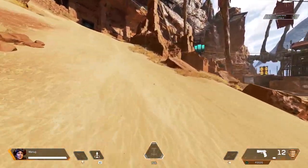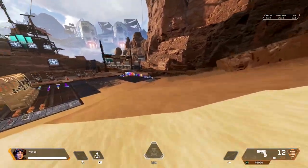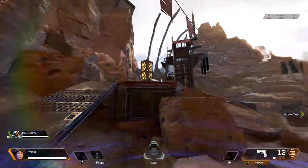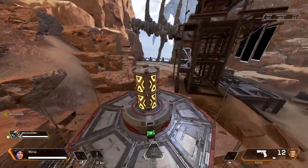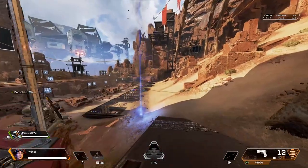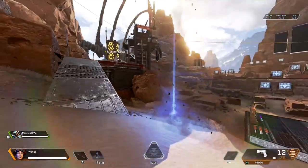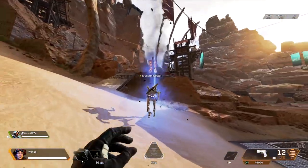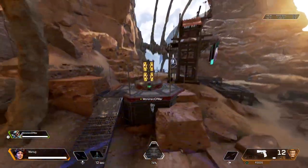Horizon is a fairly mobile legend, and on Olympus — being such a large map with so many different levels — her Spacewalk ability definitely aids your team. I suggest using Gravity Lift a lot on Olympus. With so many different levels, Gravity Lift is going to get your team into that ever-so-lovely high ground, so use this ability constantly.